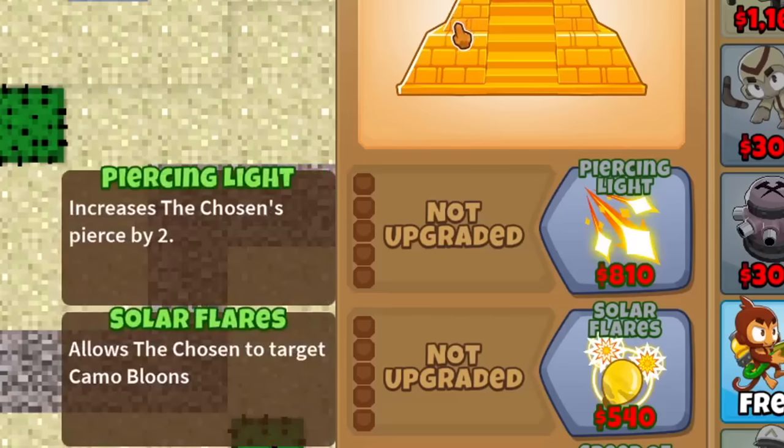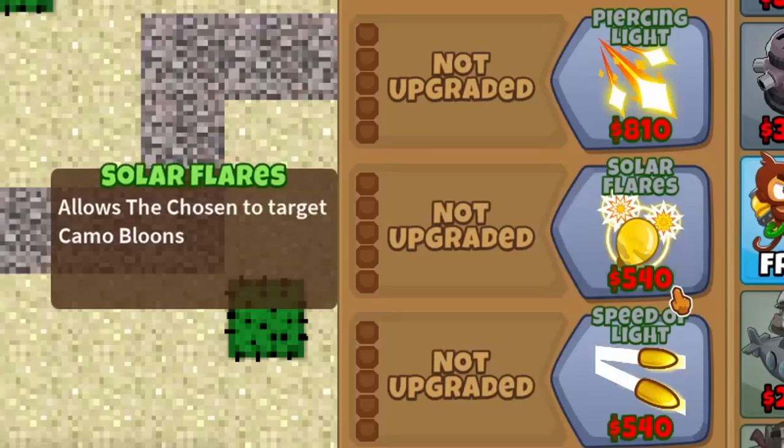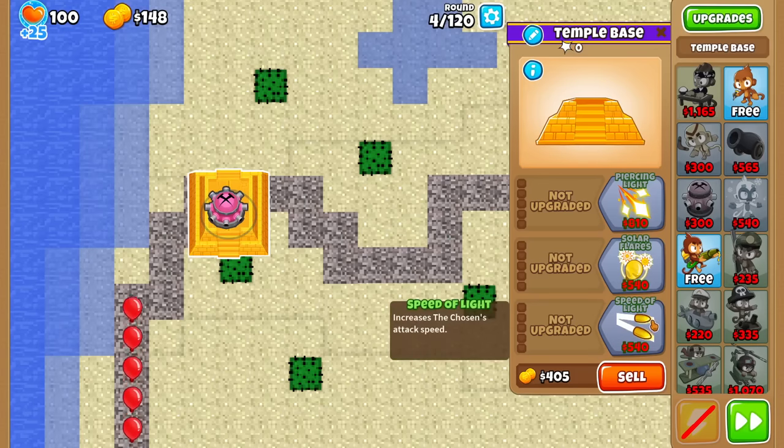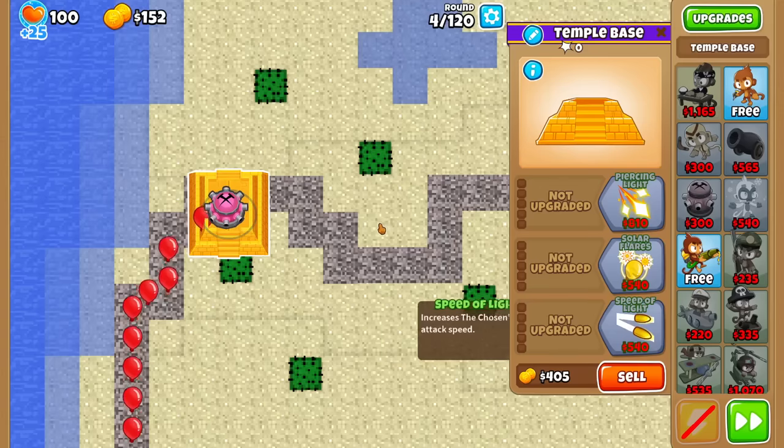The top path increases Spears by 2, which is insane for attack shooters — it basically triples the amount of bottom power. Then we have Solar Flares, which allows the Chosen to target Camo Bloons, which is very cool. And Speed of Light increases attack speed. You really can't go wrong with any of those.